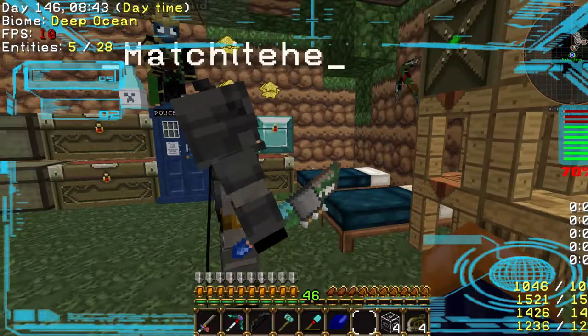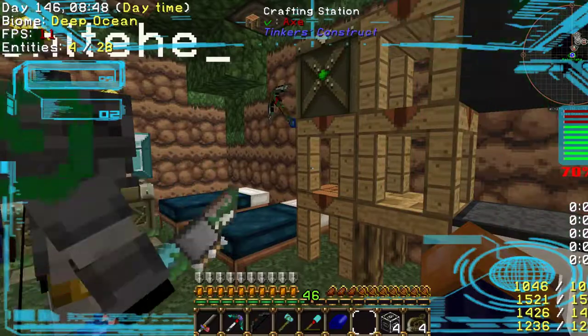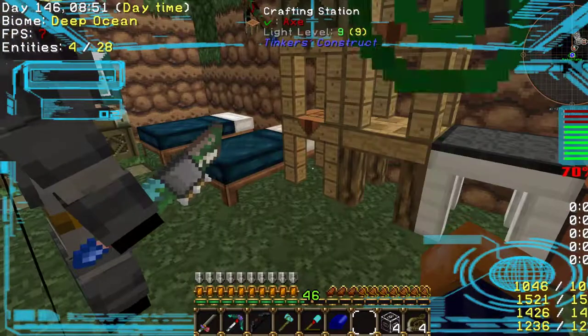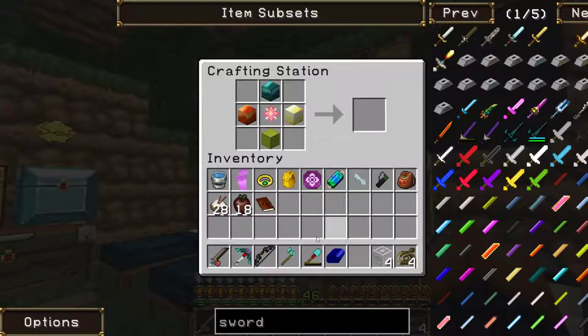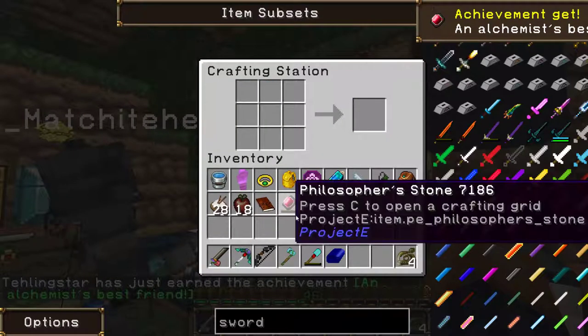I got four blocks. So now, go one crafting table up and stick them in the next crafting table — where the nether star and stuff is. That gives me a Philosopher's Stone. Huzzah! There we go.